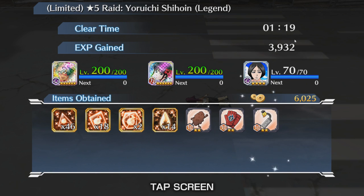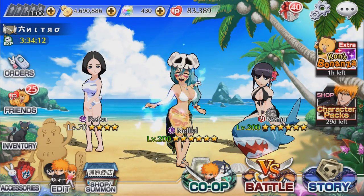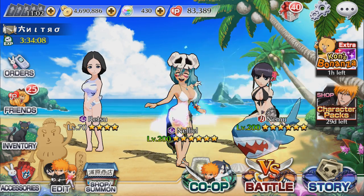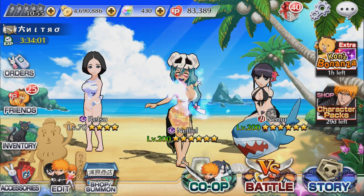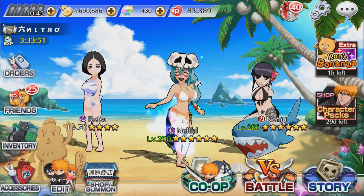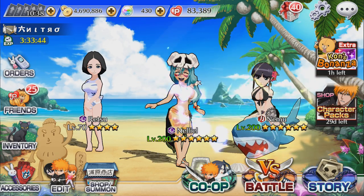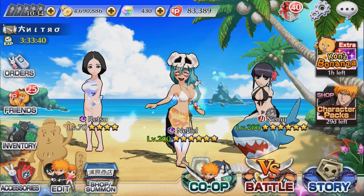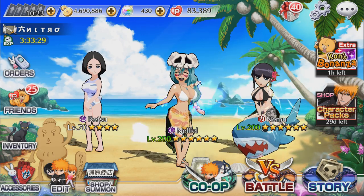There you have it guys — this is the Nell showcase plus showing off my build for her. We got 1:19, very close to the record. Got some good drops including some character drops. That's the end of this video. I hope you guys enjoyed it — it was slightly on the lengthier side but I just wanted to show you guys every single possible combination of attribute advantage or killer advantage to give you a good idea of how she performs.